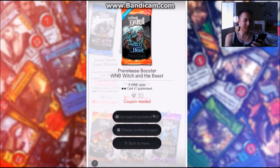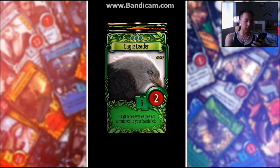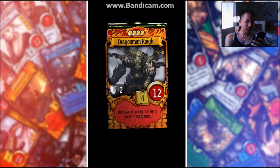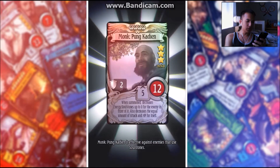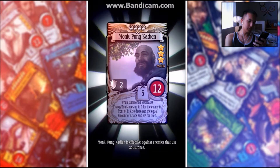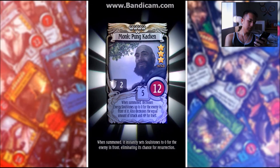I got more than one. We got eagle leader, restaurant, dragon man knight again, habu snake, and the monk poongkadian. When summoned, decreases energy socials to zero.